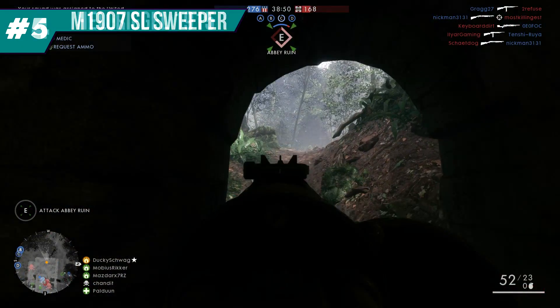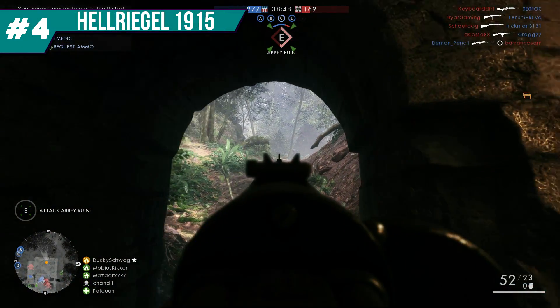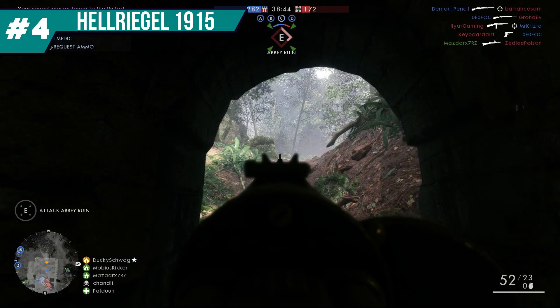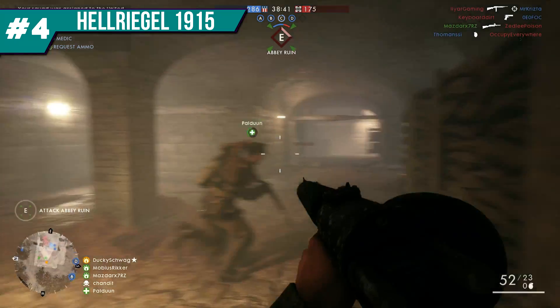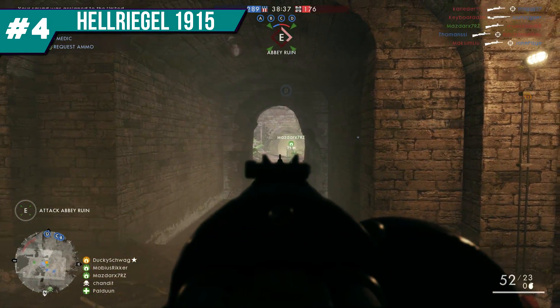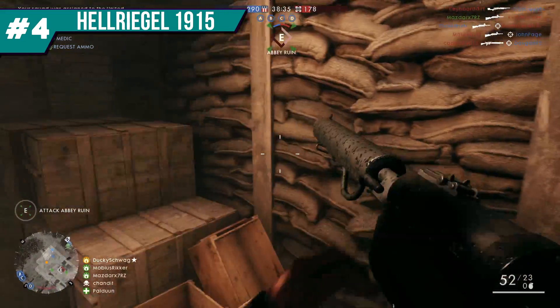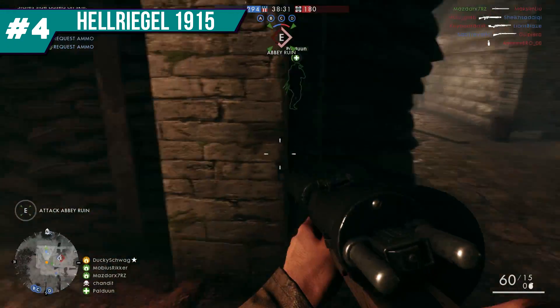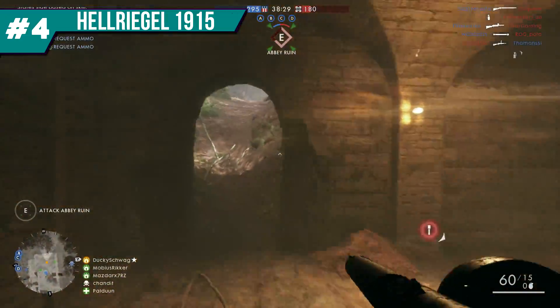Moving over to number 4, the Hellriegel. Anyone that has ever used this weapon would know it's a definite top 5 contender, and it was very hard to choose between this and the third place option. What makes this gun so interesting is that it's an LMG with identity issues — it's stuck and adopted into the SMG family with the assault class. It's widely considered the best SMG option in Battlefield 1, and though I disagree, I understand why people feel this way.